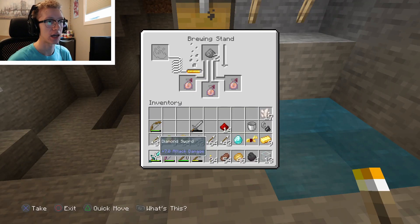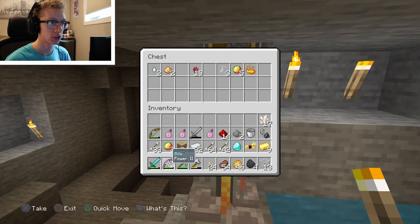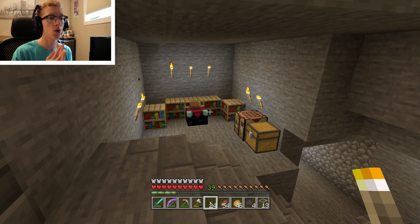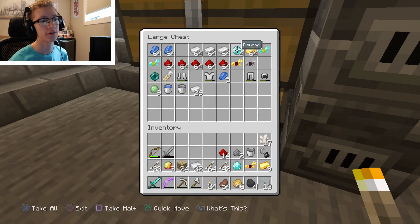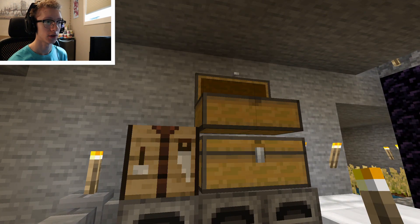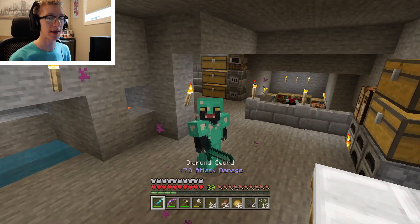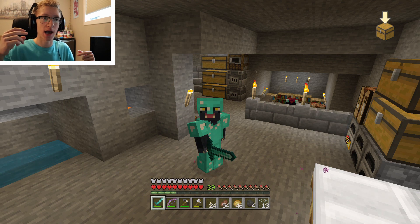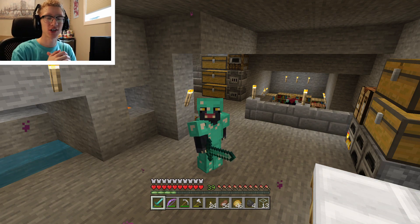Now we just need to finish our enchantment table setup and we'll be good to go for level 30 enchants. I think the first thing I'll enchant is probably my chest plate, then maybe my diamond pickaxe — or I might make a new one. We have about five diamonds, so let's sort those. Anyway guys, hope you enjoyed this episode! Drop a like, subscribe if you're new. Next episode we'll continue the enchantment table room — or I might do a livestream between episodes. Drop some likes, I'll catch you in the next one!